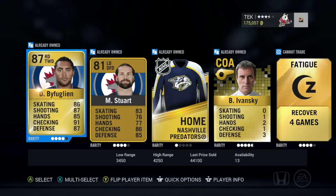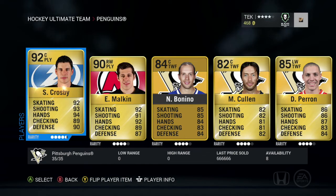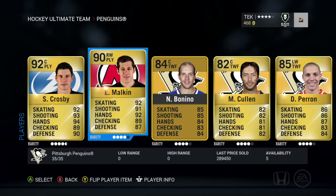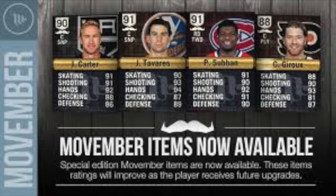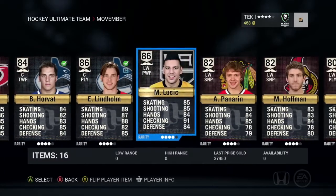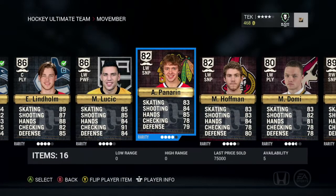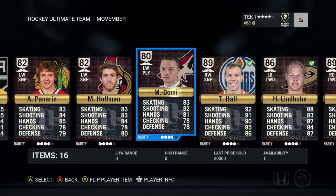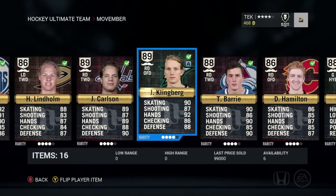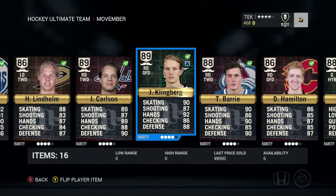Here are a few examples of decent packs — an 86 Patrick Sharp and 87 Dustin Byfuglien pulled, both of whom were generally very good players in NHL 16. Now, what would collections do for the market? One of the main positives of collections from a market standpoint was the ability to keep player prices high and relevant throughout the year. As new cards came out — such as Movember cards in November — price value stayed strong through many months, even when better versions were available.